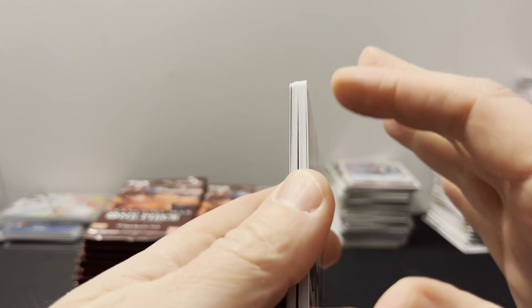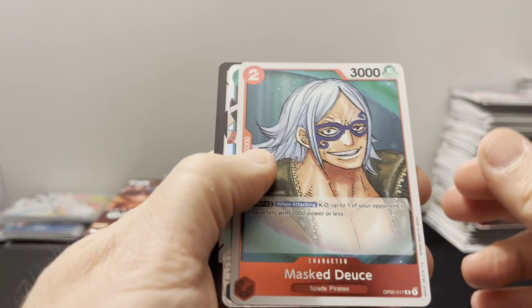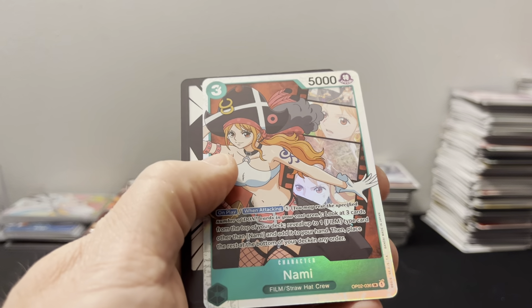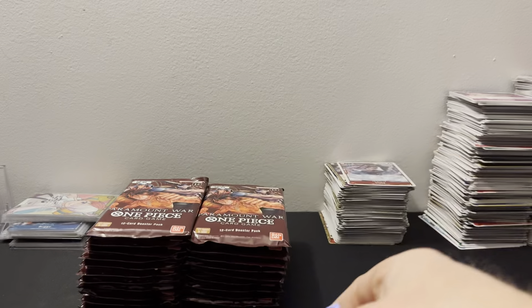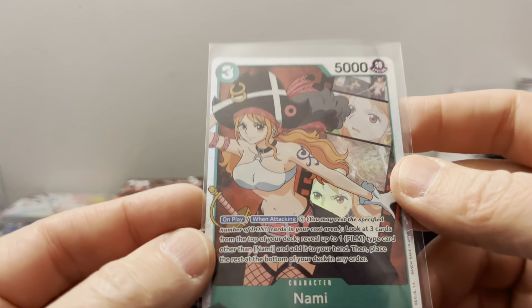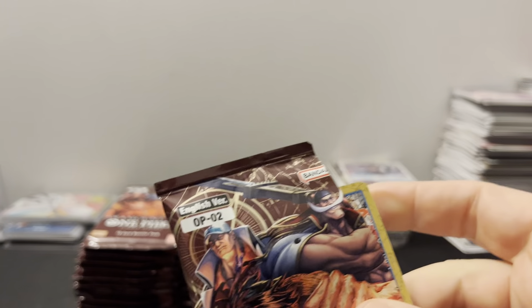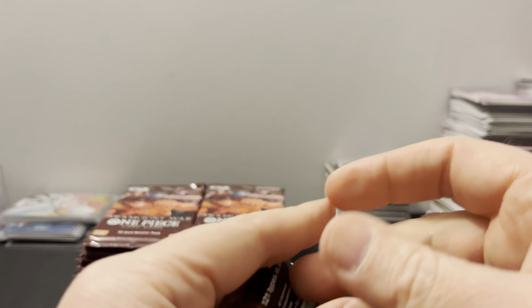A lot of these packs — the cards are kind of — we got, it looks like we've got a super Masked Deuce and Nami. Nice, I'm liking that. We've had a Nami in every box, haven't we? I mean, that's pretty good. If you hit a Nami in every box you're doing pretty good because she sells well, and we just need the alternate art.